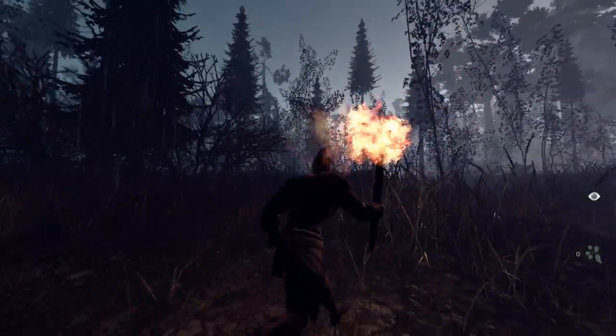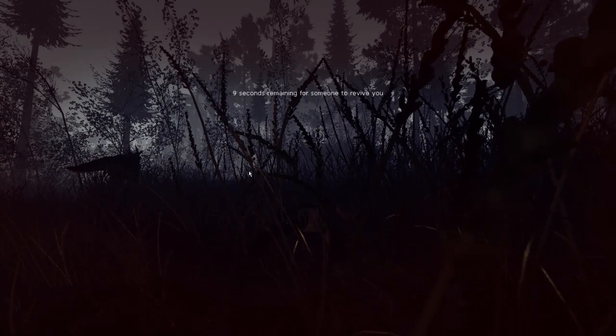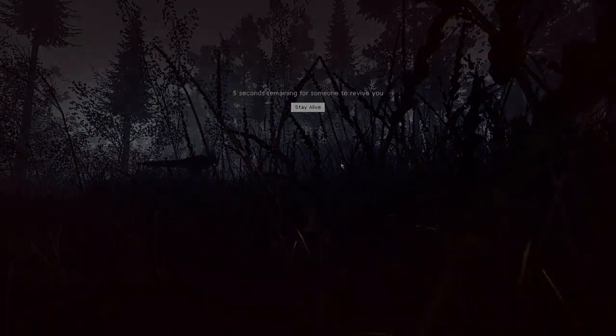If you look on the right-hand side, you see that eye. Indicates that I am really visible. I'm walking around in the dark with a bright torch.